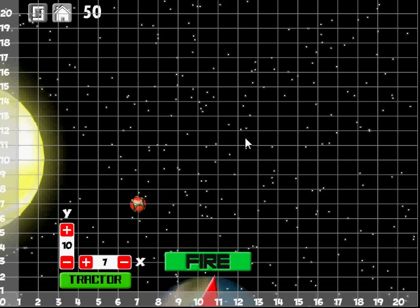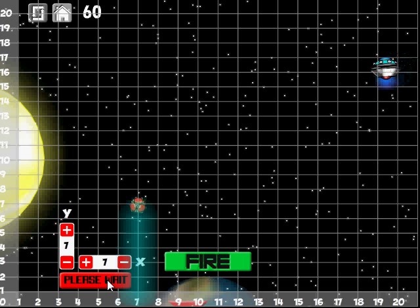He pulled it again — the alien tried to get my red mass again and it's got a new location. Now it's at 7, 7. So I'm going to reduce the value in the Y. We've got 7, 7 — let's get the tractor beam going.